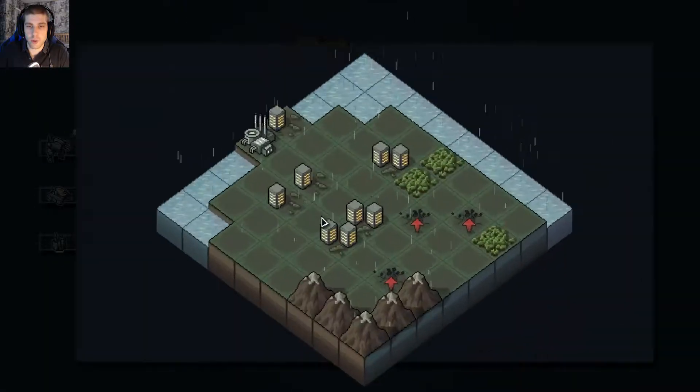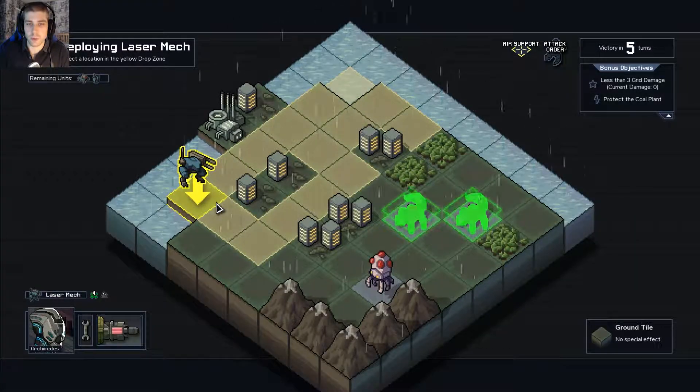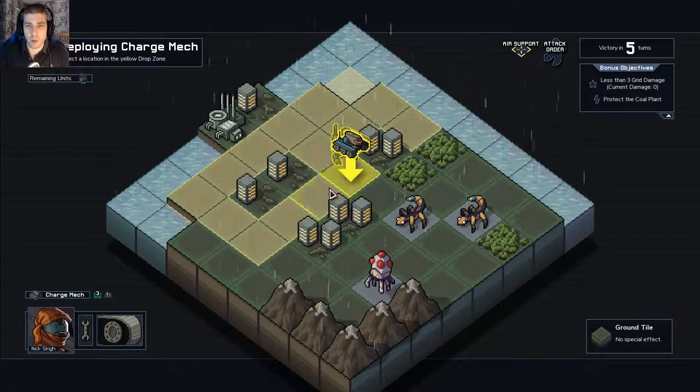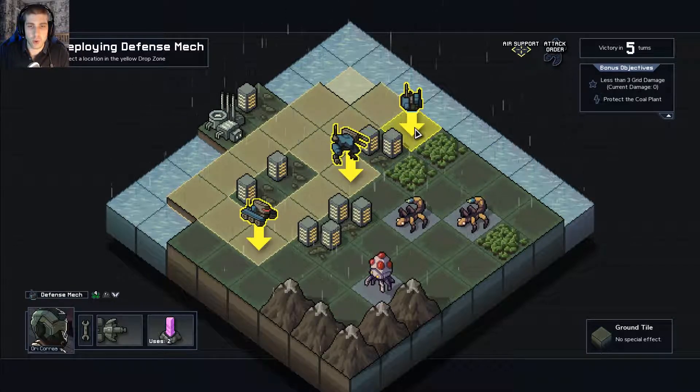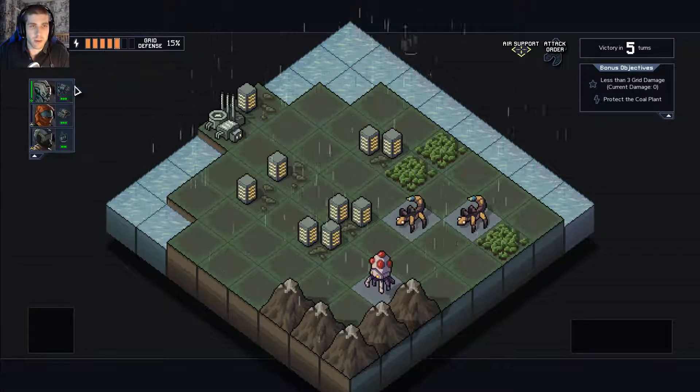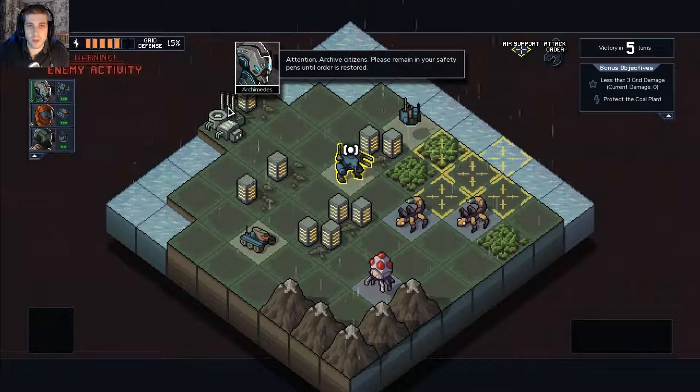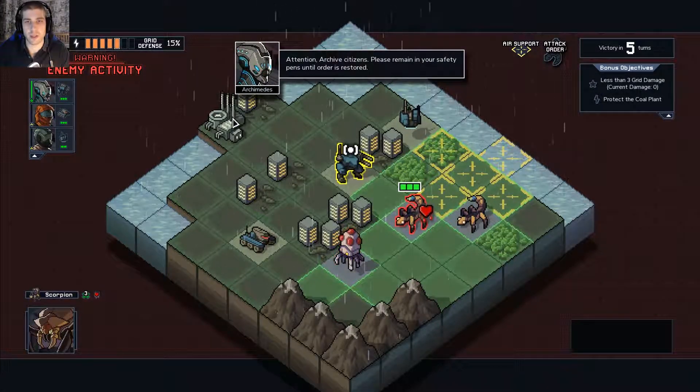We're going to go straight in to air support. Let's go. I might do it a little bit badly at first because I don't know how they play out, and obviously we're on normal difficulty, but I'm sure I can figure it out fairly soon. That one's like pure defense, right? Oh, they say different stuff now — they say it's the Zenith Guard. Let's go.